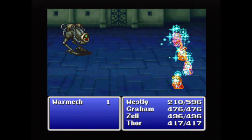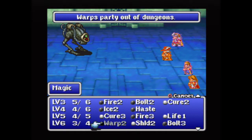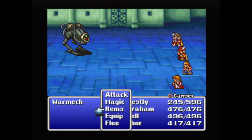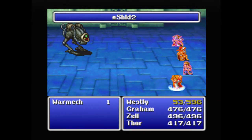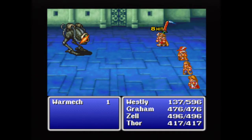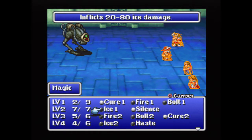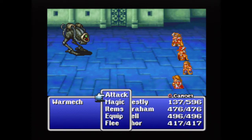All right, I want to get Graham onto healing as soon as possible now. Cure Three on them, attack. I'll use one or more of these. Ow. I'm starting to think I should have used Cure Four. Come on, please be a good one. Oh no, this could be bad. Bolt Three, attack, Cure Four.